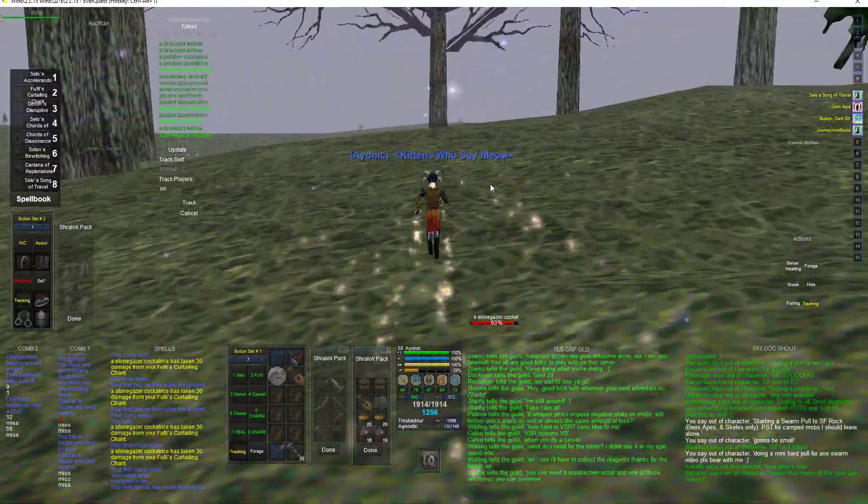One thing I would mention is you can charm kite too — you don't have to swarm kite here. Once you get that Goblin Kazuki ring, you could just pull a whole bunch of mobs, charm one, and have all the rest of them beat it down. It would be safer than doing this. You're not stuck having to AOE swarm kite.